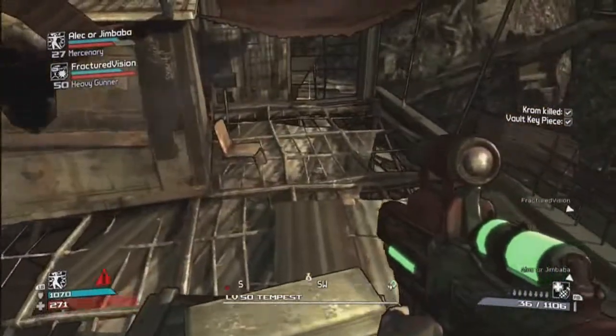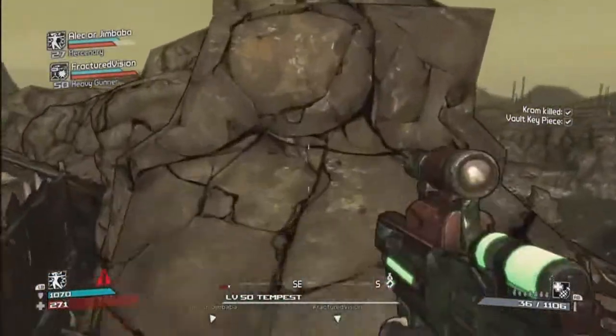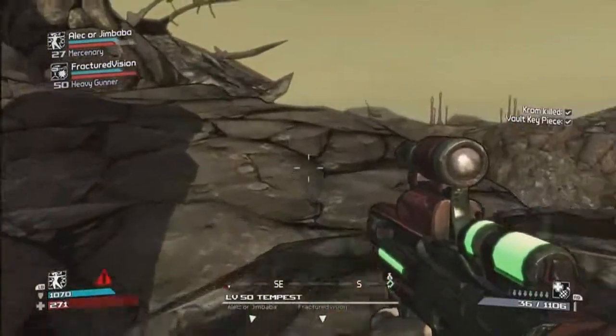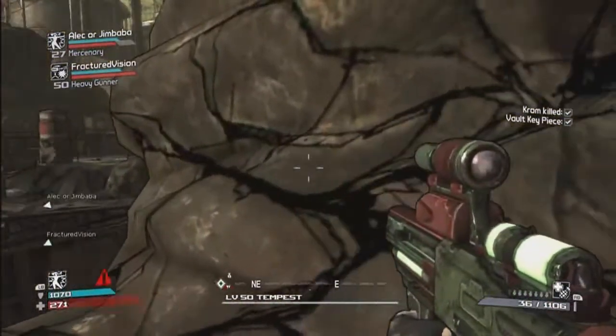I'm on Earl's Scrapyard — hopefully you can see that on the map. You just want to jump up through here, and you don't need to make that jump but you can actually get on top of there. It's kind of neat. This whole area is massive on this side, and if you look to the right there's like a swamp area.